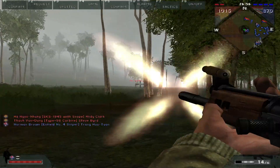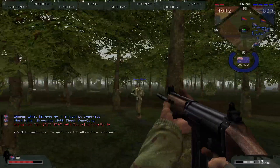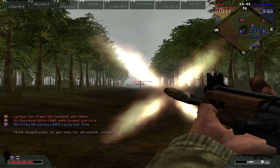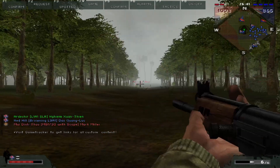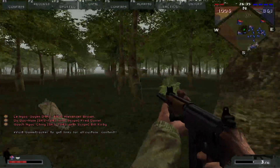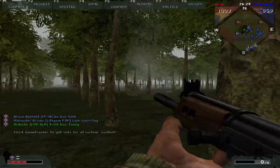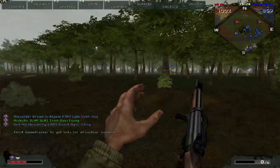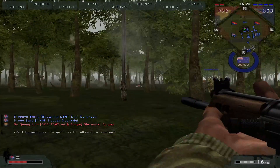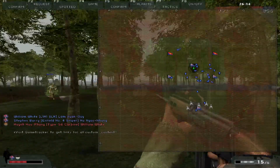So we've got a pretty cool plantation map, fairly infantry focused, though the Australians have artillery support and a bit of a vehicle advantage. I think the NVA will really only have access to infantry, maybe an APC at the most. Probably not 100% accurate, but it's pretty true to the real event with the Aussies having artillery support and a little bit of advantage with vehicles.